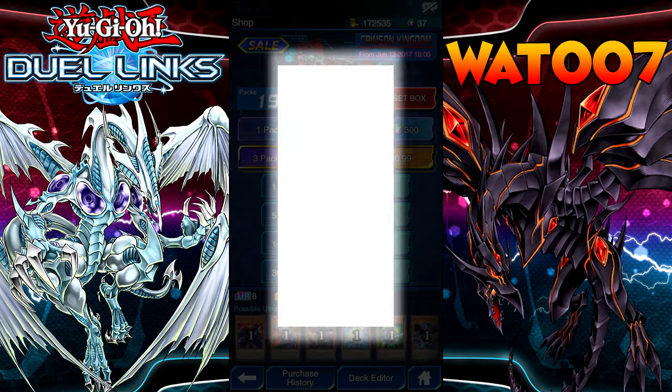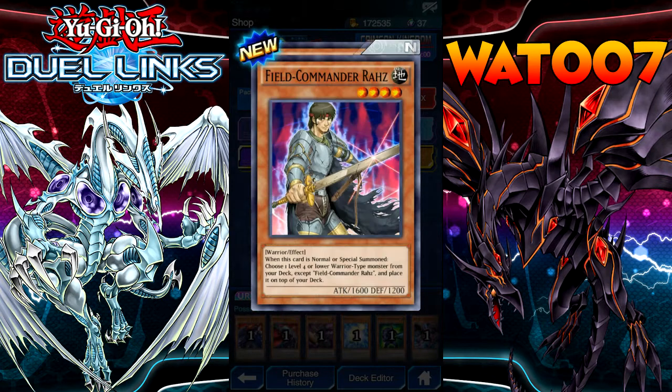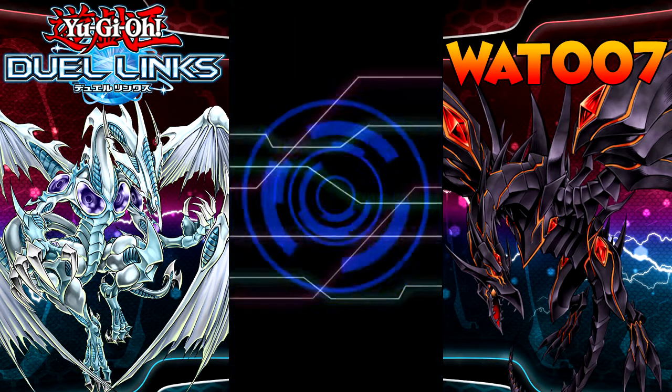Ooh, what's this? Are we going to get something decent? Whoa — this is a four-star 1,700 Dinosaur with decent defense. Nice. So there's a lot of Warrior support too.